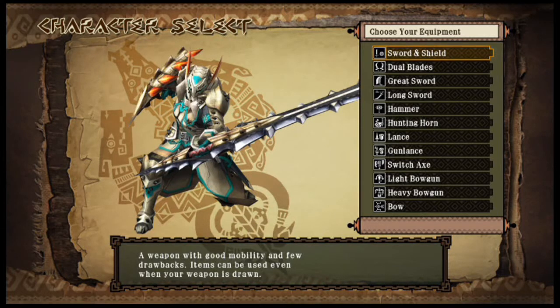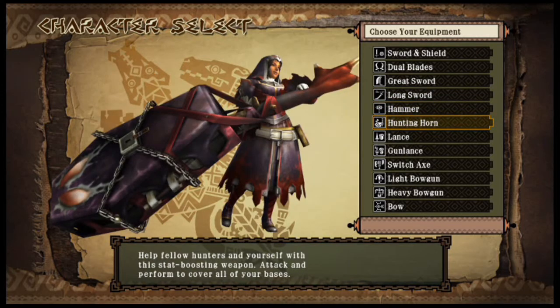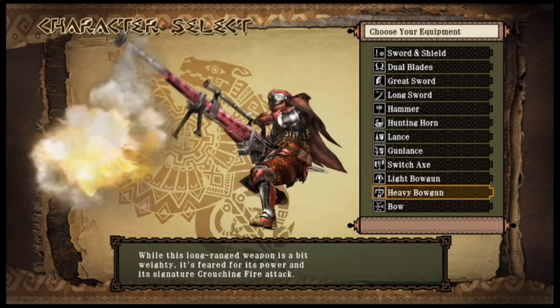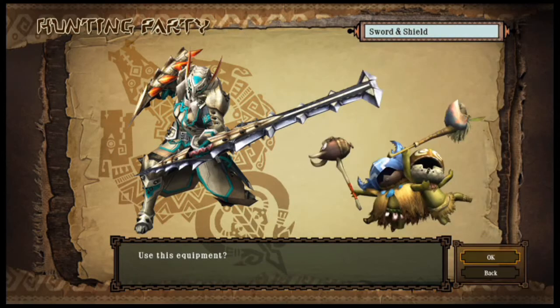I'm not going to go too much into the demo itself. Rather, I'm going to be going into the weapons and equipment through this game. You get the sword and shield, dual blades, the great sword, the long sword, the hammer, the hunting horn, the lance, the gun lance, the switch axe, the light bow gun, the heavy bow gun, and the bow. They did add all of the weapons from the past games back into Monster Hunter 3 Ultimate, which is a pretty good thing. It'll have lots of content because there are lots of monsters, new subspecies, and new weapons since the past game Monster Hunter 3.